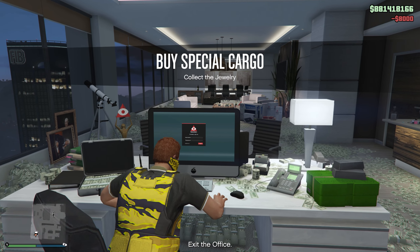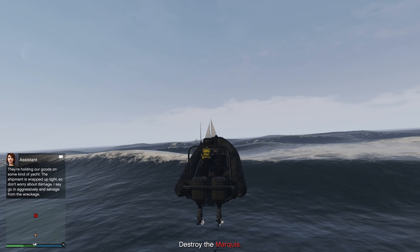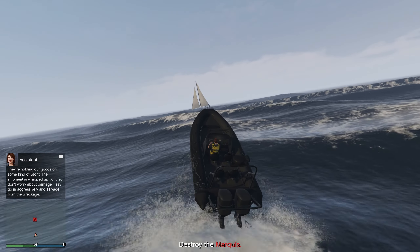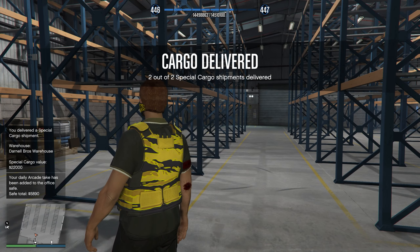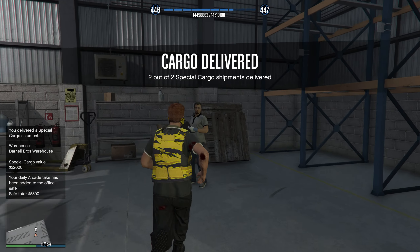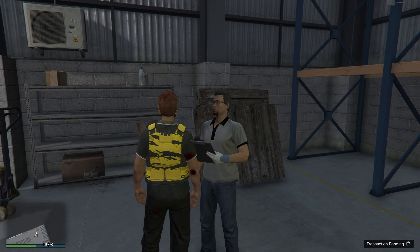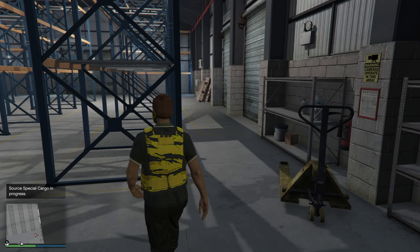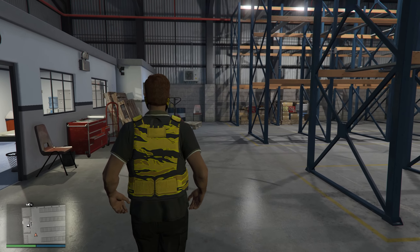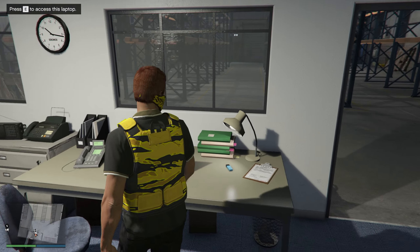Once you confirm, you just do exactly what the mission tells you to do. For this one, go to the dinghy and drive out to sea until you find the marked list, then destroy it. Inside each of your warehouses you'll have a staff member who can source special cargo on the side for you — sometimes one crate, sometimes two, with three being the max. Depending on which type of crate it is determines how much money it is. If you have five warehouses, you'll have five staff members working for you.